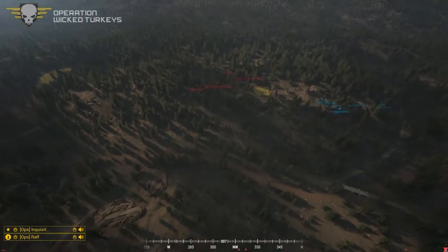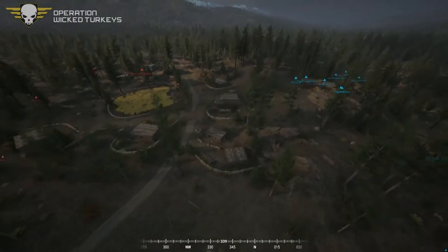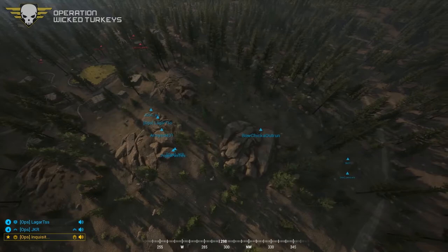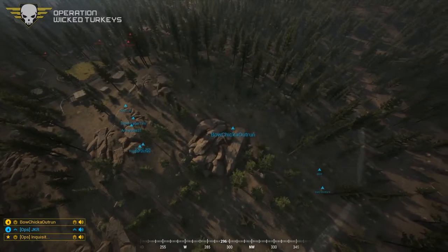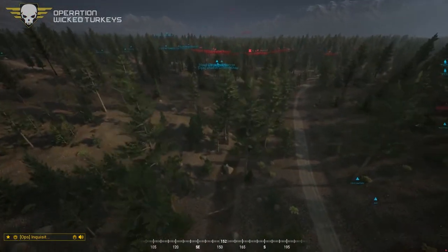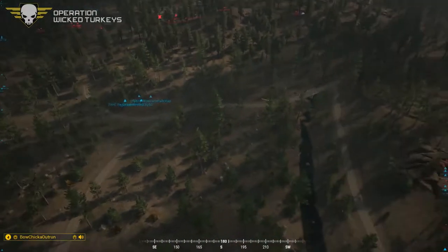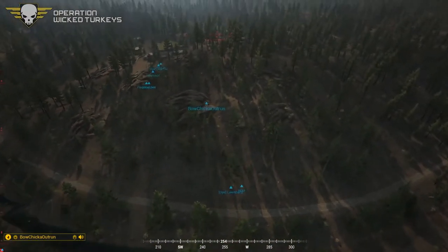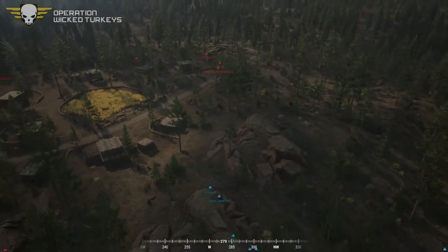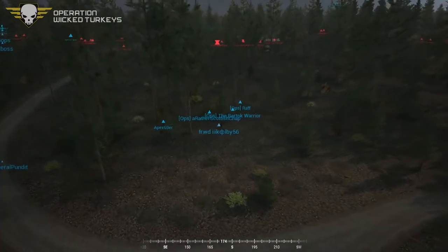We're about to have some interesting action here — Utopian's crew is coming right up on the back of squad four. This natural line of drift that Raf, Bartok, and crew are taking up towards the COP — they're gonna get there quick. Looks like Lawn Darts has separated himself alongside Beef from the hilltop for squad four. If this engagement goes, they're probably going to be the last ones surviving. Yeah, this could be disastrous for the INS.